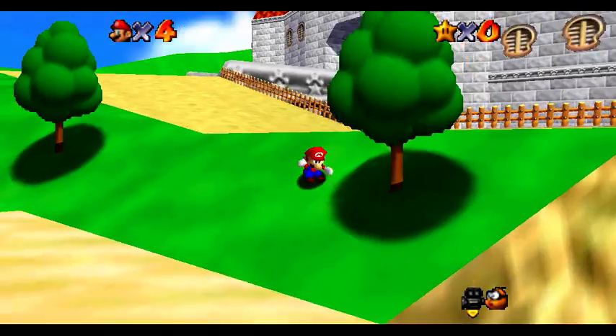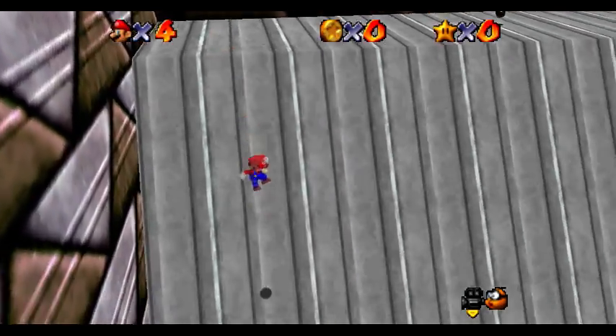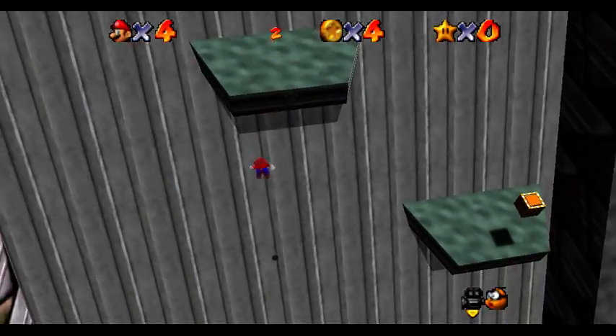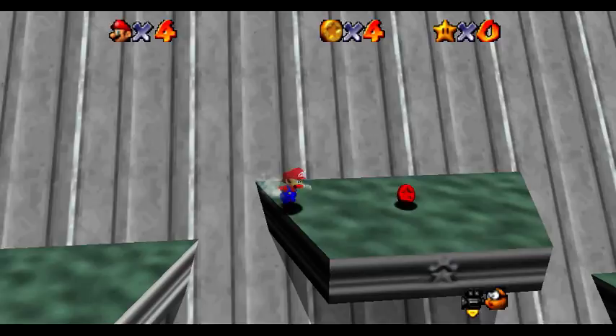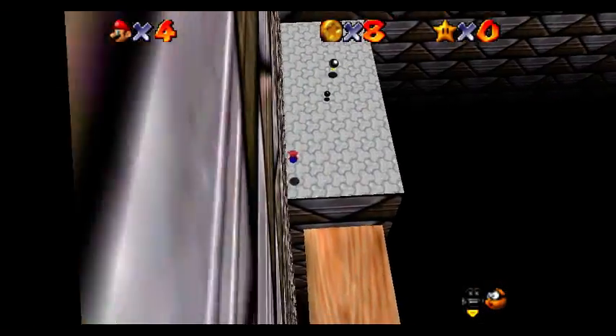Today, I want to talk to you about the start of the routing of the new 120 Star TAS. Unlike the old TAS, it is currently theorised that collecting the Vanish Cap Under the Moat star first, using the same method as the one-key TAS, is fastest, as we believe it eliminates a lot of unneeded routing.